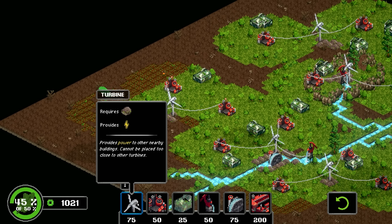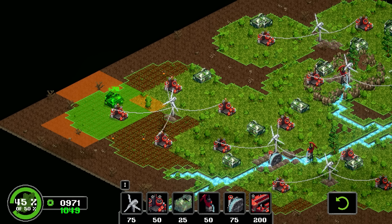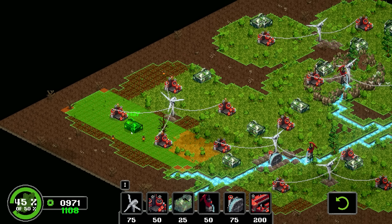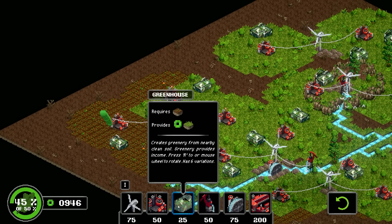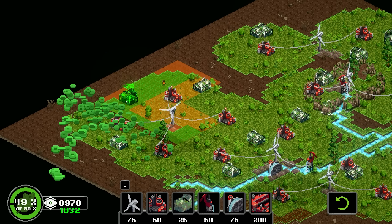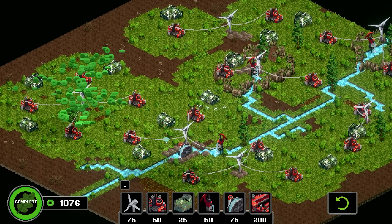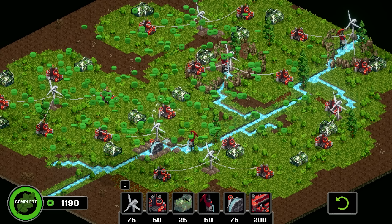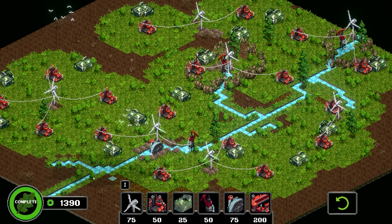Let's go ahead and place another one of those. I'll place one here too, why not. Let's do this — place one here and one here. Boom! Should have done it. We've done the things! Now we should have tier two.